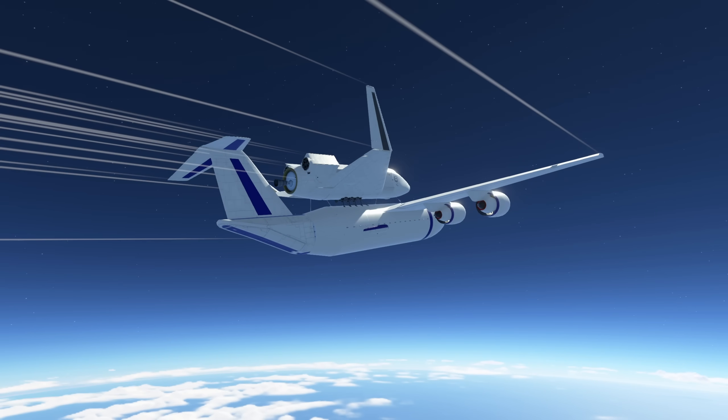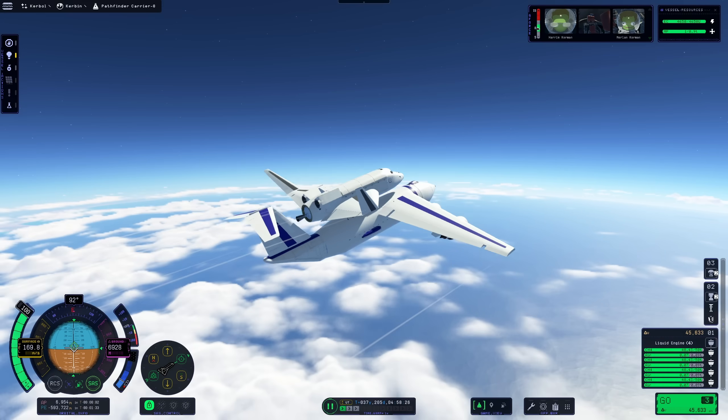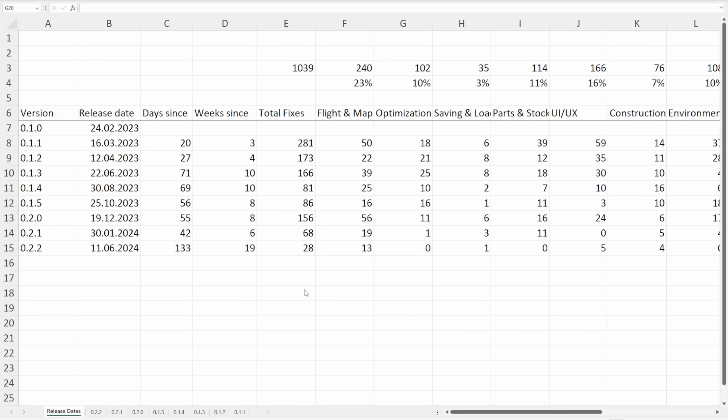As for the other things, well, there's not a lot, to be honest. We got 28 changes in total compared to the previous version, two of which are the launcher removal and the updated credits. That's a rather meager patch compared to previous iterations. The smallest until now was version 0.2.1 with 68 fixes, more than double what we got now. And we had to wait the longest for this patch — more than 130 days since the previous release.